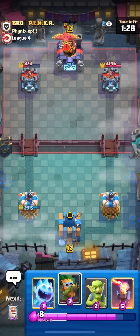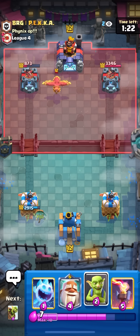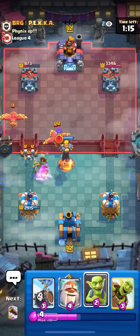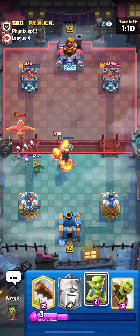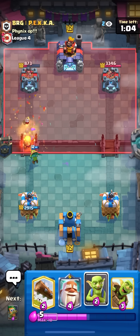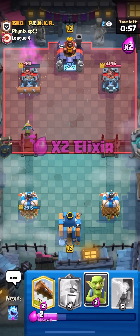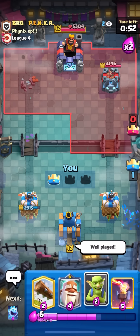He goes phoenix so I'm just going dark goblin. You also need dark goblin in this deck because princess is really bad this season — she just doesn't do enough damage and doesn't shoot fast enough to kill the monk. The dark goblin handles the phoenix well. That's dead — going goblin barrel then dark goblin at the bridge. He won't be able to hit both with the log. That's tower, so I just have to defend for another minute.